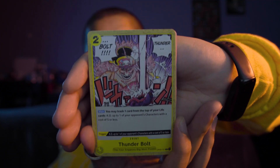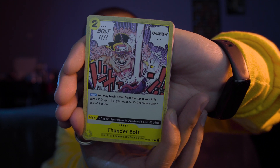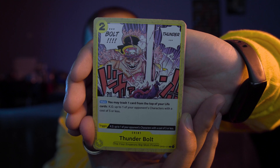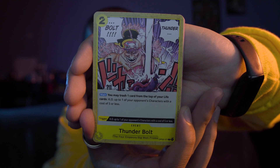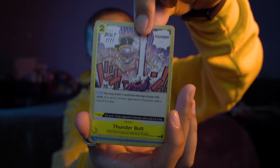Ooh, another yellow card — let's go! This is a two-cost Thunderbolt event card. You may trash one card from the top of your life cards, then KO up to one of your opponent's characters with a cost of five or less. That's actually really powerful — and it's a trigger card as well. That's really sick.